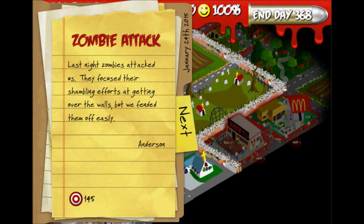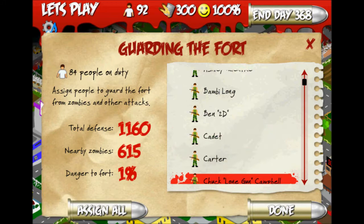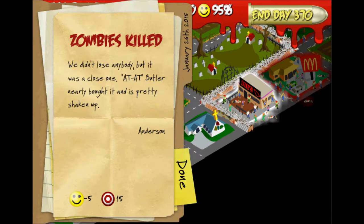145 zombies killed? That's ridiculous. Now let's take as many of our soldiers as we can off-duty without posing a big risk to our fort. This place is still overrun and so far we have done as much as we can and we still can't get rid of that status.